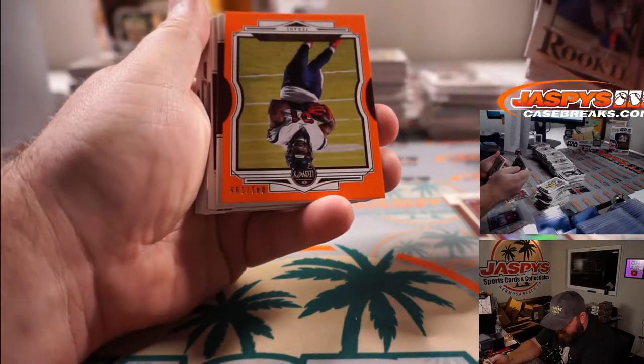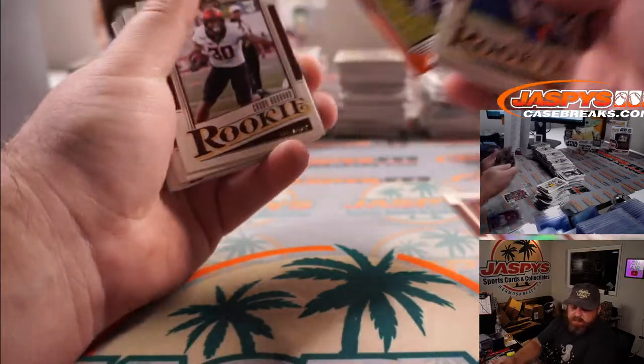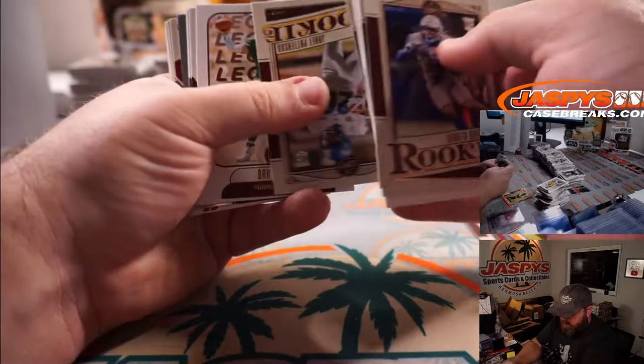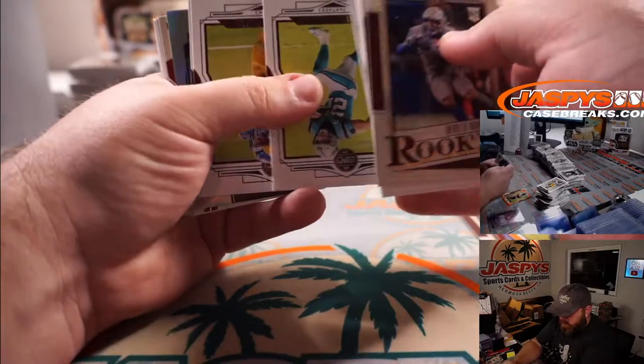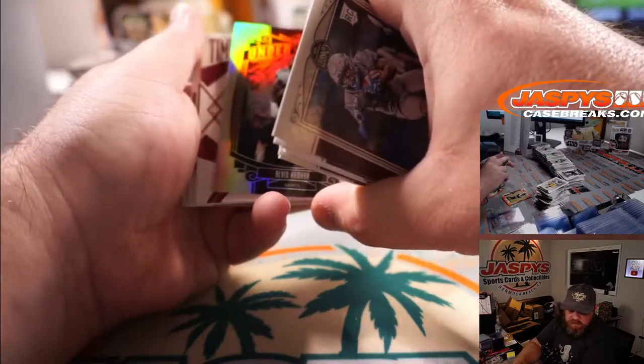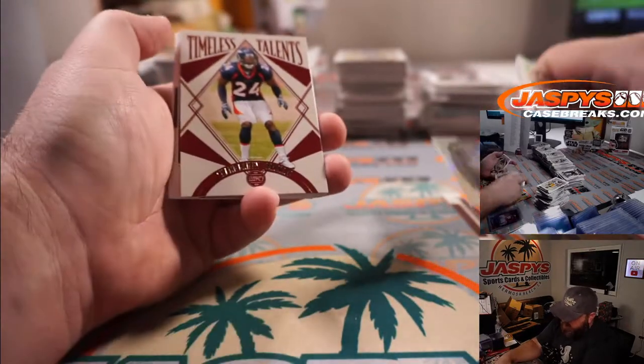That is David Johnson out of 199 for the Houston Texans and Aaron Monzon. And that is Alvin Kamara for the Saints and Nick Talwock.